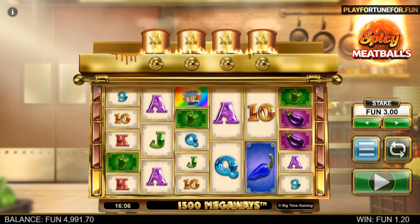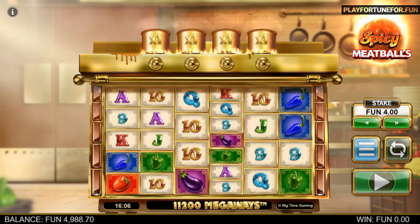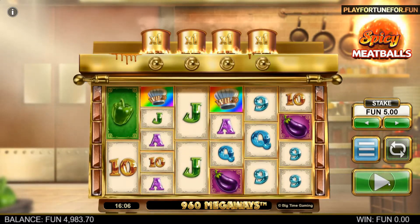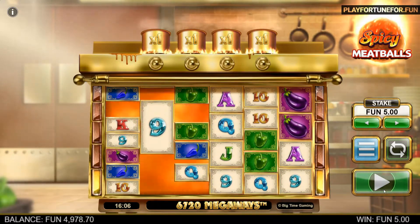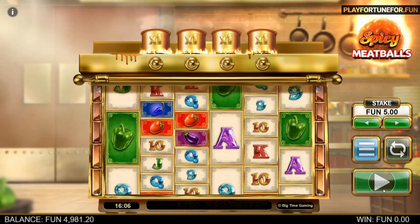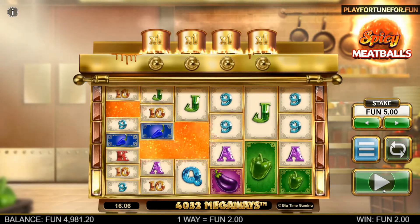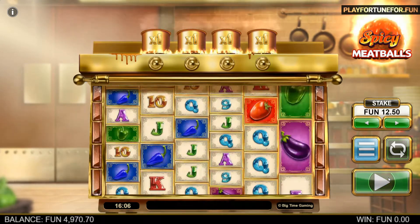On the side of the reels you can see lights that light up depending on how many times the feature has been activated. In the free spins mode, you get guaranteed Meatball Wilds during each spin. In most Megaways slots, the free spins mode multiplier increases each time the falling symbols feature is activated — this is not present here, but we like that the game developer has experimented with something new. If you want a Megaways slot with a different free spins mode, Spicy Meatballs Megaways could be a good option.